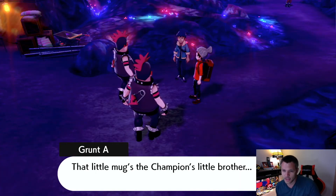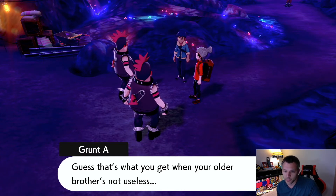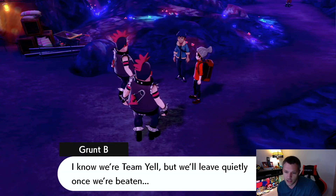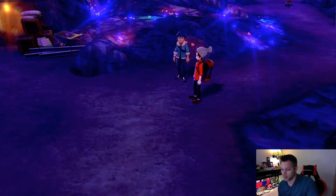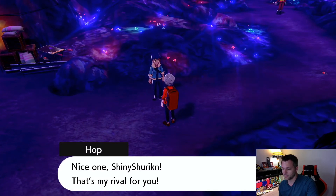The Team Yell grunt says that little mug is the champion's little brother — guess that's what you get when your older brother isn't useless. They'll leave quietly now that they're beaten. Good — take Hop with you please!